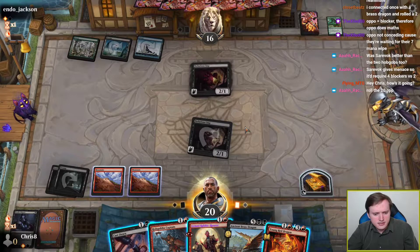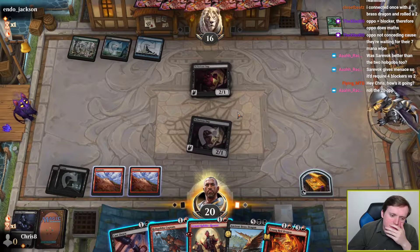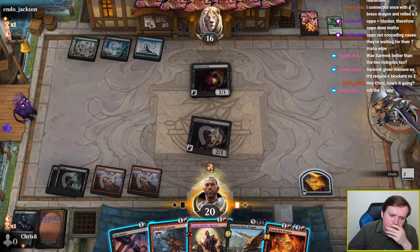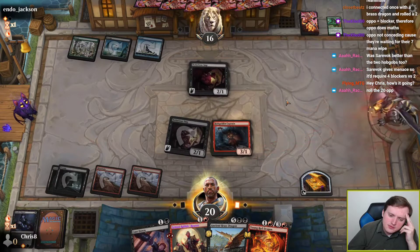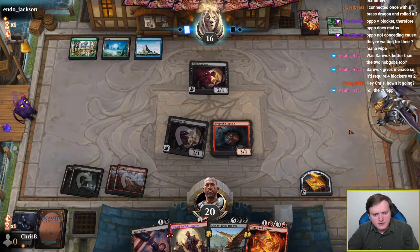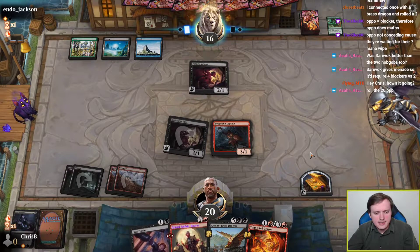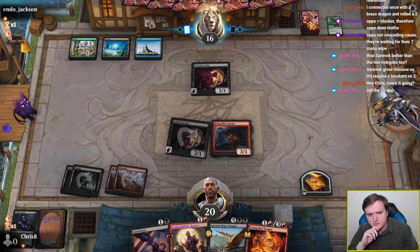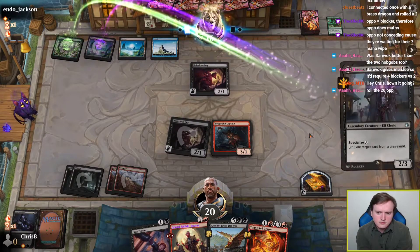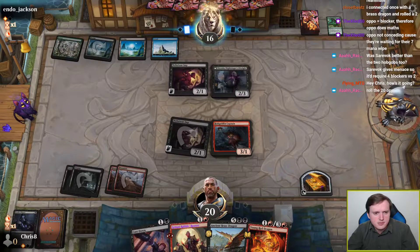I could make a treasure with Young Red Dragon to get us closer to Ancient Brass Dragon. We have one creature in the graveyard. I think I'd rather play the Hobgoblin Captain than make the treasure here. I'm operating under the assumption that I can attack with both of these this turn, play the Rabble Rouser, make a treasure next turn, assuming I don't need to cast down something deeply concerning. Viconia — that's not great, and isn't cast-downable, and kind of embarrasses my Brass Dragon.